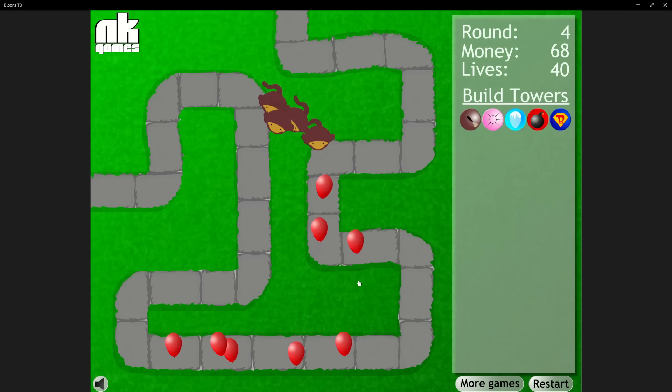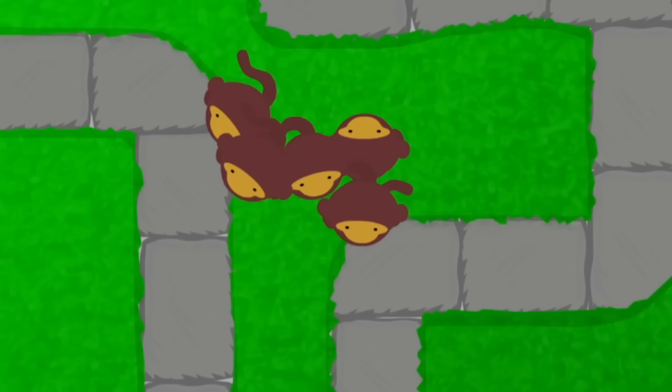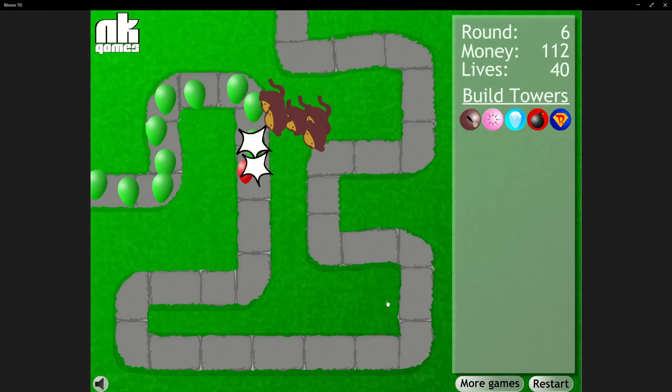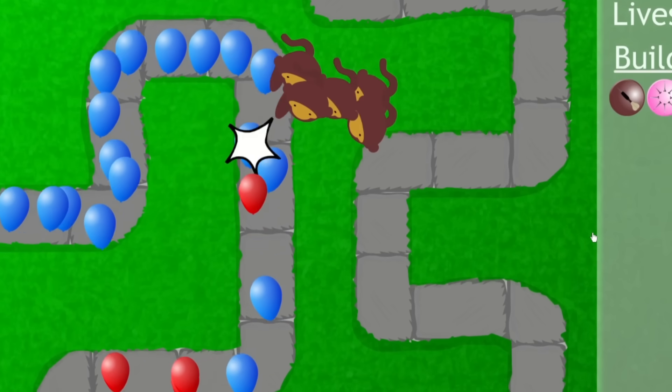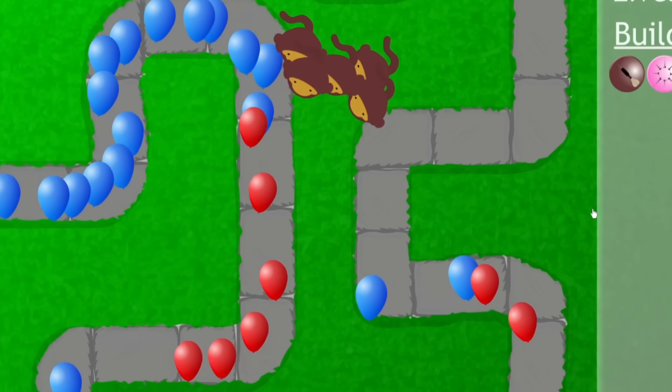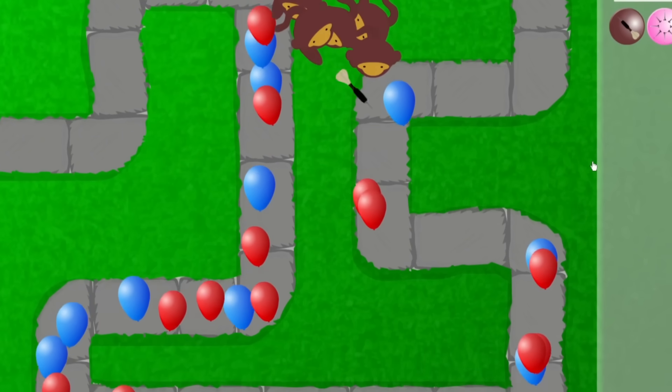Even with this fourth monkey, the bloons started making it to the back half of the map. But because of where we placed our darts, we had plenty of defenses back there to stop them from leaking. Heading into round 6, we got a fifth dart monkey to help with the pack of greens. None of our dart monkeys are upgraded, but it's what we had to do. This managed to pop round 7's massive number of blues, getting the last of them near the end of the track, and this gave us enough money for a new tower: the tack shooter.